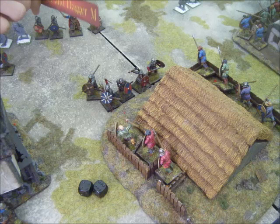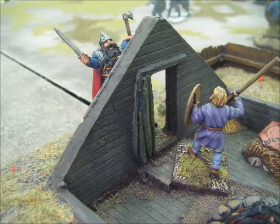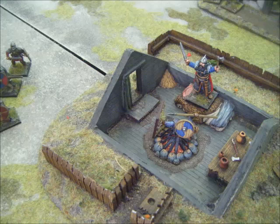I then get charged by his large hearthguard unit at my centre building. I went defensive again but it didn't work out quite as well this time. He loses two, but I lose six of my seven warriors, leaving just one guy. Knowing that, my opponent throws his warlord in to try and finish the last defender off. With only one attack I couldn't stop him and that last man was quickly cut down. So that's one building cleared with his warlord now inside.